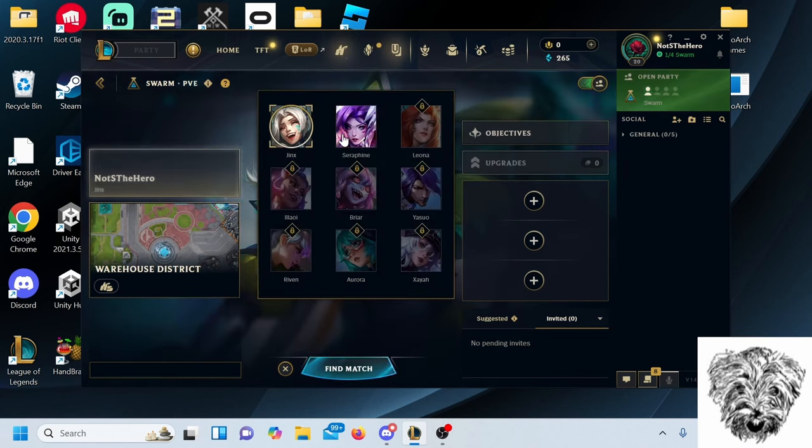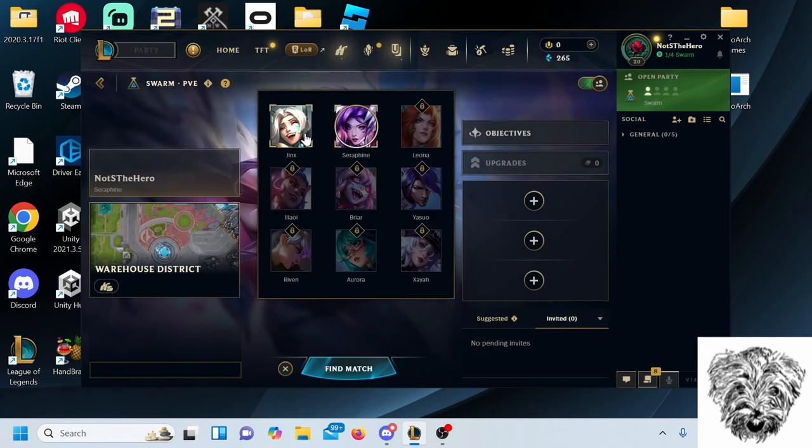The choice between Jinx and Seraphine is pretty easy. Jinx is a character that specializes in single target DPS. She has to dedicate both of her abilities to have decent AoE capability, and frankly she's just kind of underwhelming for the entirety of your playthrough. You can play her if you think she's fun, but Seraphine is a much more well-rounded and just more powerful champion to play.